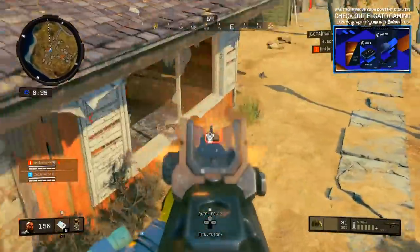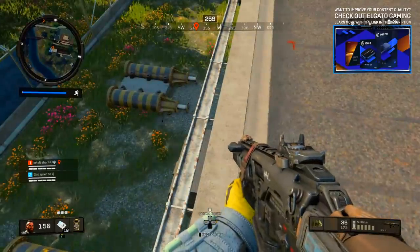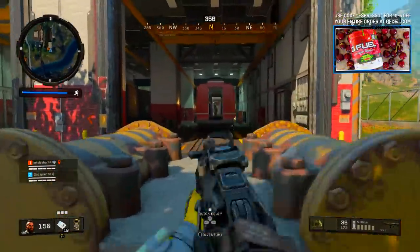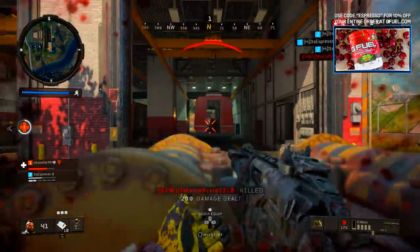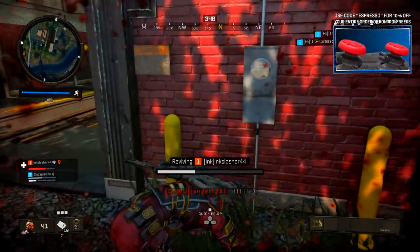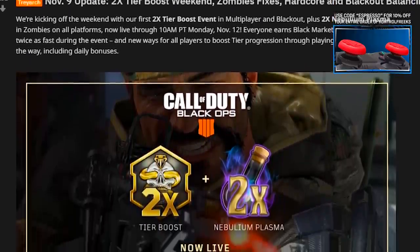Today in Black Ops 4, you probably got a playlist update that kicked off one of the first events of its kind — a two times tier boost for multiplayer as well as Blackout, in which you can earn twice as fast your progression towards your next tier in the black market. This is something that's going to be an awesome event to take part in over the weekend, and we actually got a decent amount of stuff out of this playlist update.